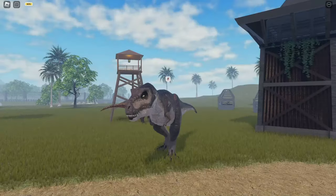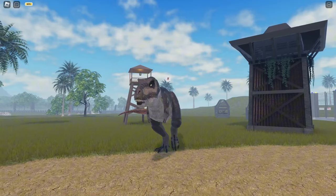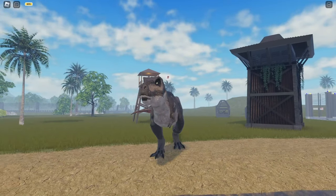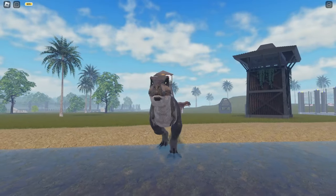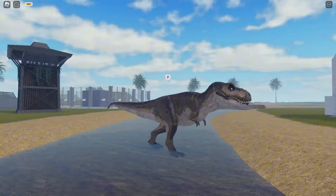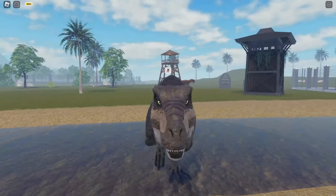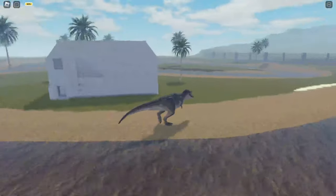This is the new T-Rex that we have for Fallen Ashes — Rexy. As you can see, Rexy is the one who fought the Indominus Rex but survived at the end. Let's look at what features we have for this T-Rex.